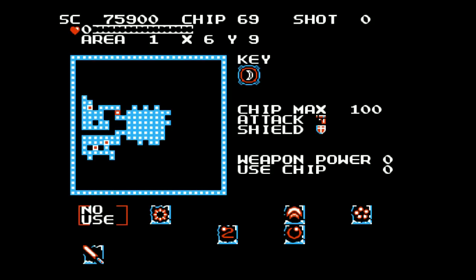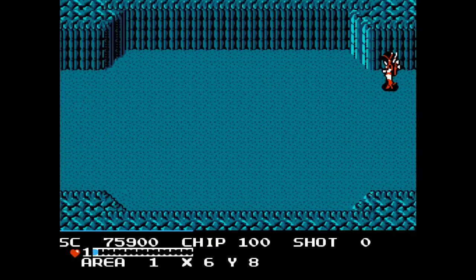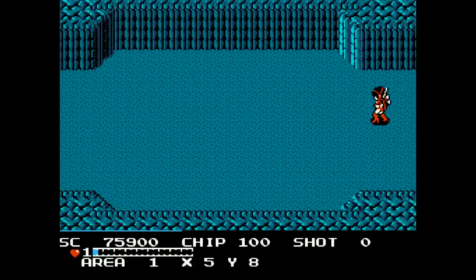So anyway, we cleared the first corridor and got some okay items out of it. As you can see on the map, getting that first moon key has really opened up a lot of the map for us. So the first thing we're gonna do is head up here — conveniently close by — and see if we can pick up some more items.